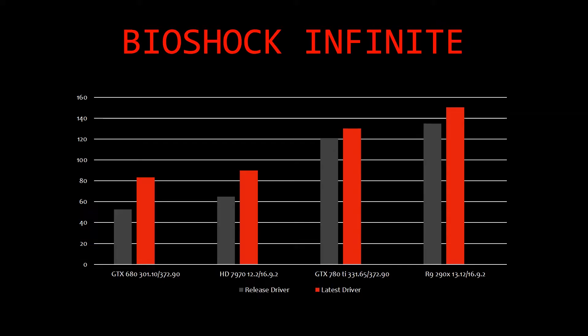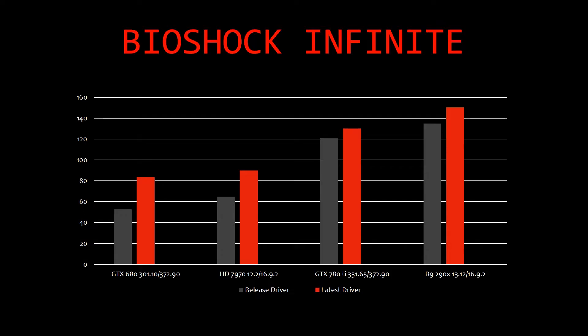The 290X was a little ahead of the 780 Ti at the end, but that can be chalked up to margin of error. Bioshock Infinite has always been one of those good-looking games that really wasn't too hard to run. The 680 with its original driver did 52.52 and with its latest was able to do 83.24. The 7970 scored better but didn't have as impressive gains, with the first driver producing 64.96 and the latest producing 89.77. The 780 Ti pulled out 121 FPS average with its first driver and 130 with its latest. The 290X pulled out 134.72 with its original driver and 150.37 with its latest.